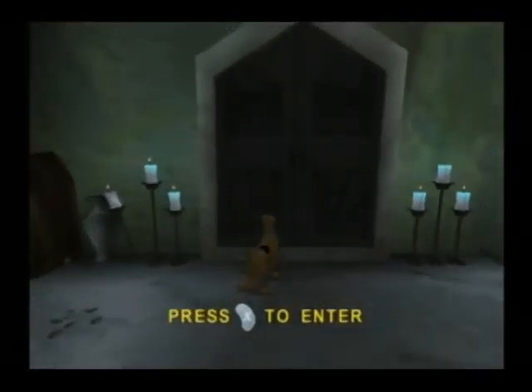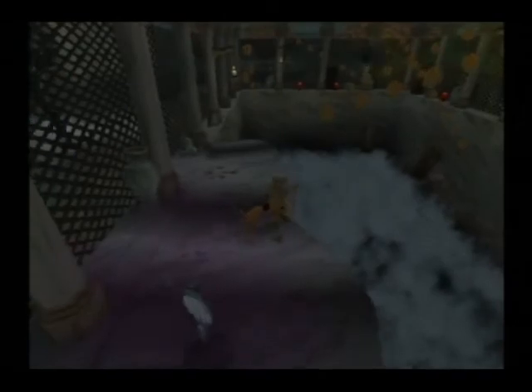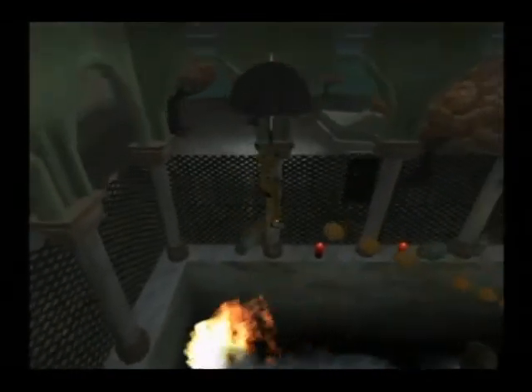If you take the first door in Part 1, you'll reach Part 2. Walk down the corridor, avoid statues and a ghost, and you'll come across a huge pit. There is wind coming out at certain points in the pit, which you can use an umbrella to float on. There's a gargoyle flying around, and this room is pretty much a room to gain more Scooby Snacks.